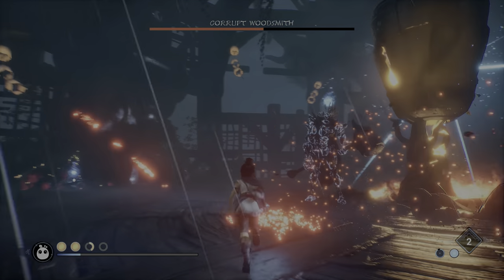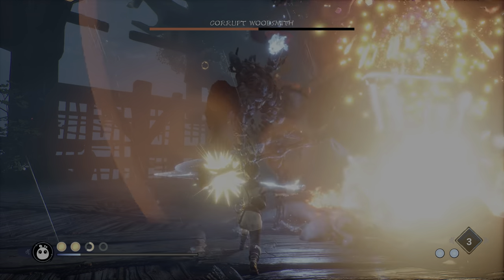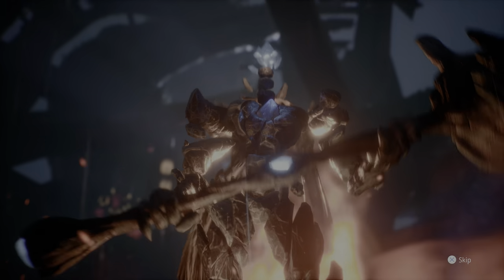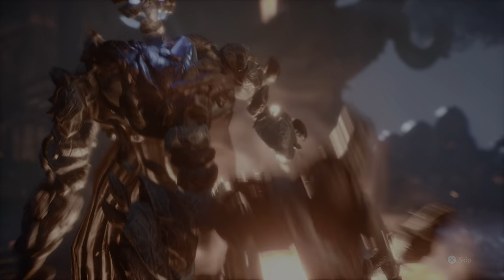Make sure to jump over the fire ring, and then with this third attempt, the boss will kneel again, only for a split second. And then it jumps into the center, and now it's going to become fully empowered, and we're going to enter phase 2.